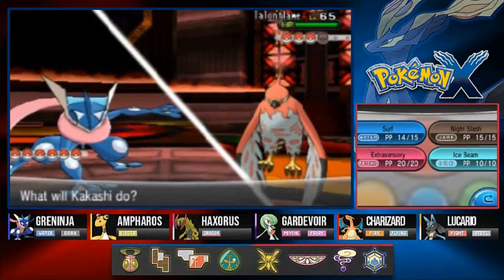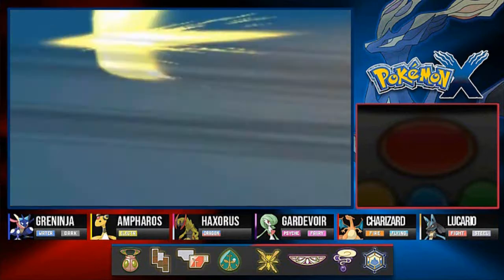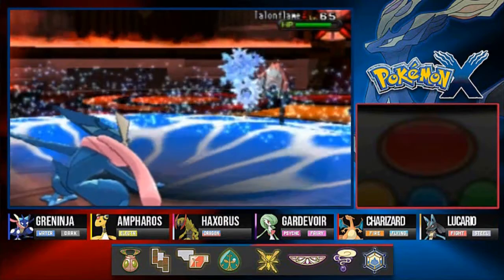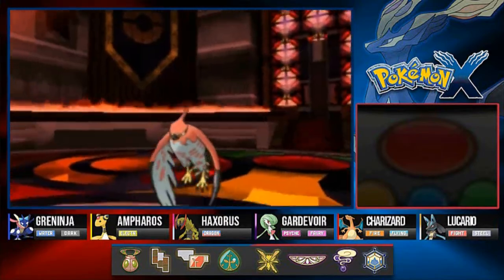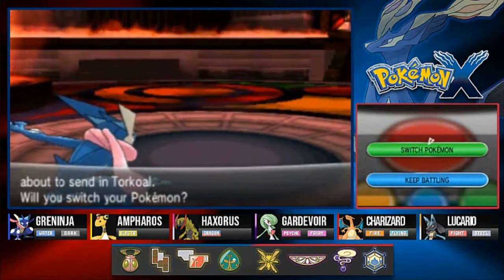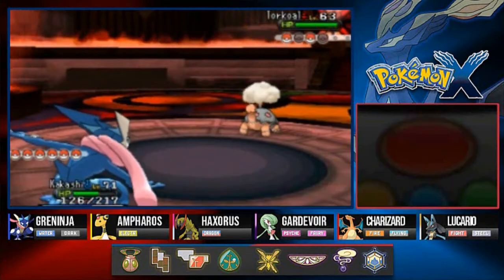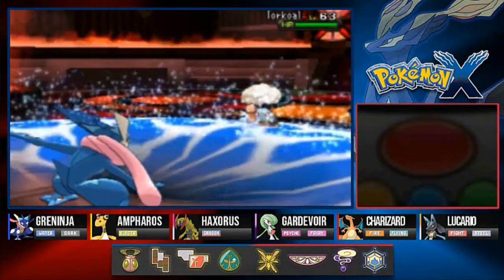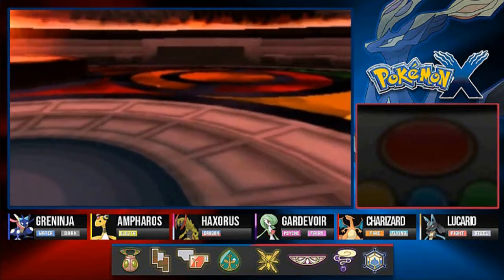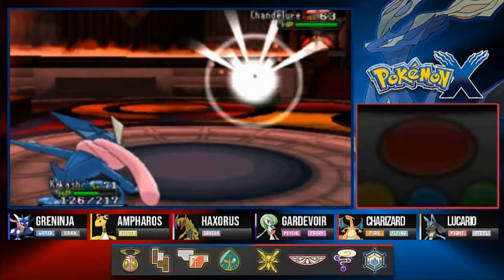She's coming out with Talonflame — shouldn't be that hard. Surf attack again, and brave bird hits us pretty hard, but surf attack says goodbye to Talonflame. This is looking like a sweep! She's coming out with Torkoal — surf attack again, there goes Torkoal.